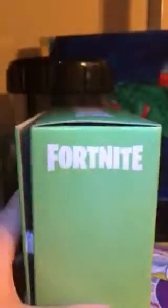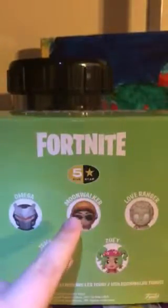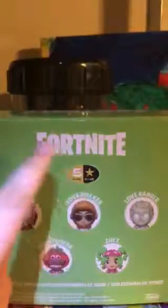So on the front it has Fortnite on it, and the box is green. Obviously it says Fortnite on the side. As you can see it has a velcro-like casing on the side, and it has a Five Star logo on it. I got mine from Target, and the only ones they had were Omega, Tomato Head, Zoey, and Zoey — I wanted Moonwalker but they did not have Moonwalker — and Love Ranger.